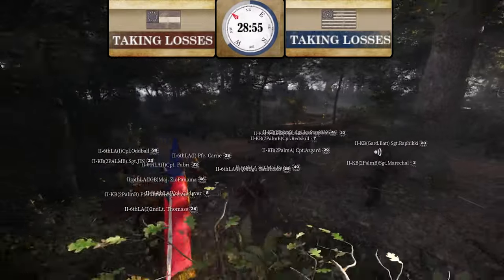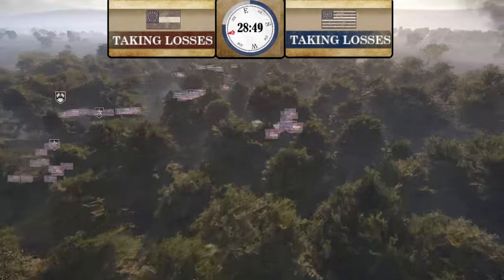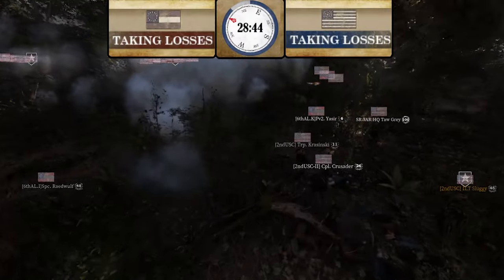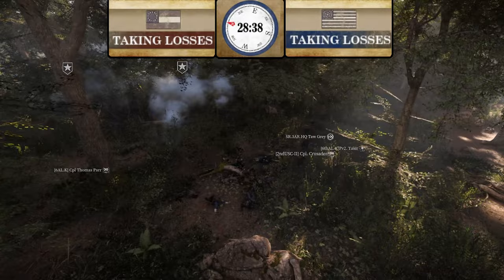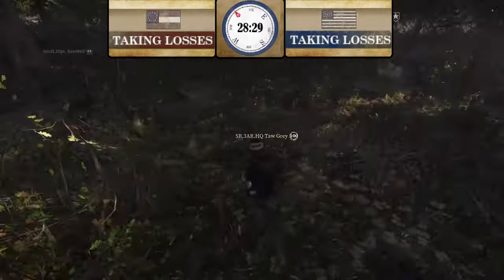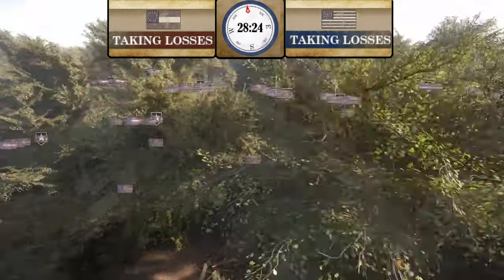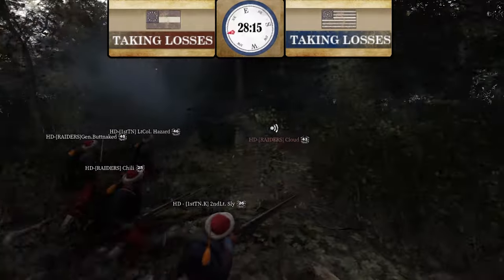2nd Corps is trying to go around and flank the Union spawn again. Some engagement in the woods — 6th Alabama with 2nd U.S. Nobody really won between 2nd U.S. and 6th Alabama; they both just kind of fell back. Jenkins Brigade doing a little trolling, being charged at by HD.